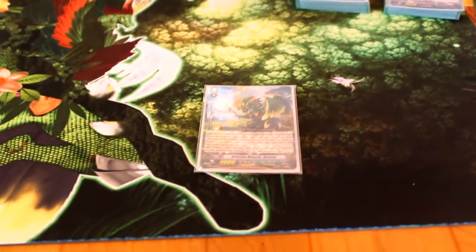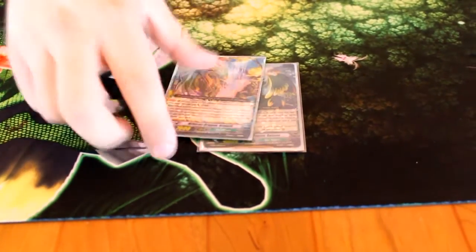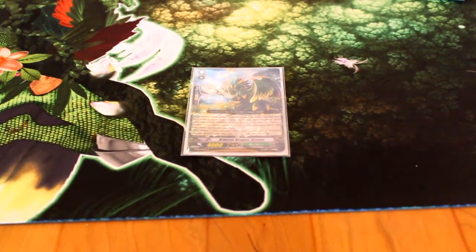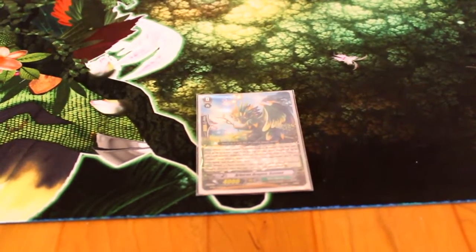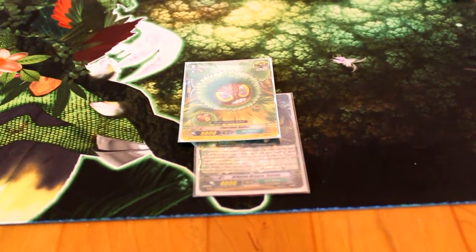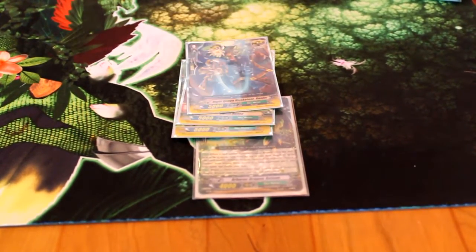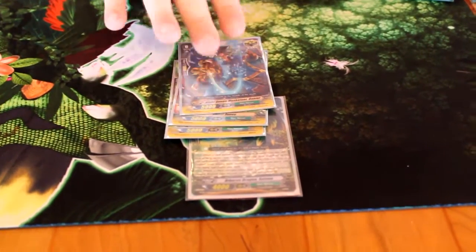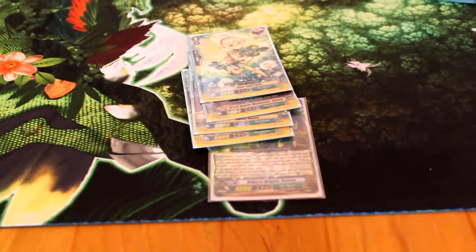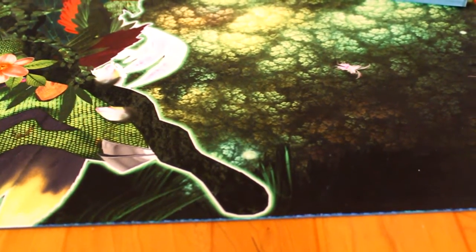We begin with our starting vanguard. This card, like any classic ride chain, you play the grade one over it and it gets to search for the grade two or the grade three. This card kind of sucks if you can't ride that, because you pull it back, but it does make for a nice 4K booster. For triggers, I ran four of the Chestnut Bullet, four Sweet Honey, four of the Musketeer, and then four of the Four Leaf Fairy — pretty basic. It had enough pressure and the draw power was there, which was nice.